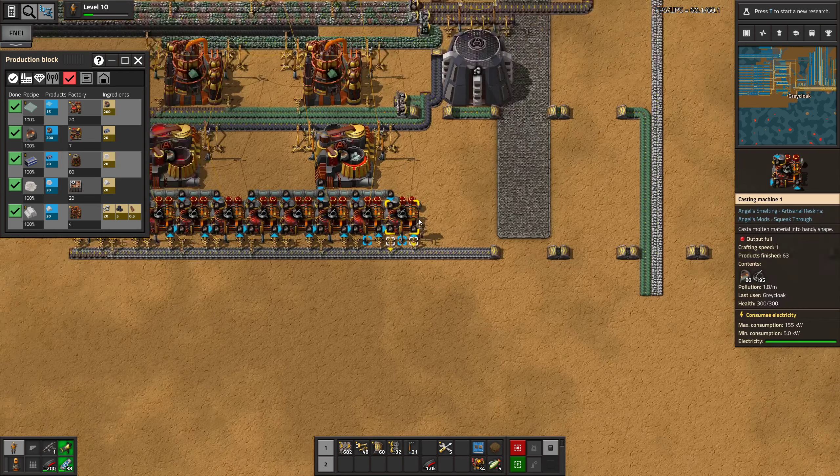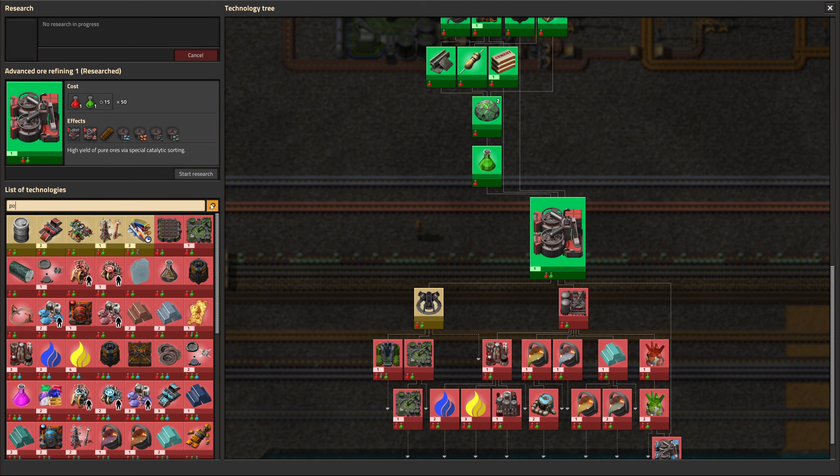So we need four blast furnaces actually smelting this stuff, and that needs to be put into assembling machines. Can we do it in any other machine? No. And then into powder mixers, and then into induction furnace. I think we need some of these machines made first, just to try and set everything up in a way that we like.